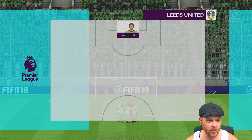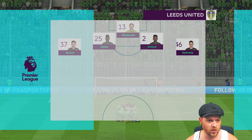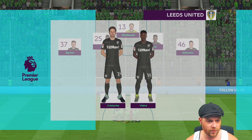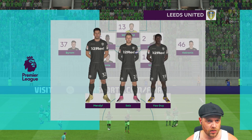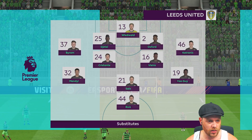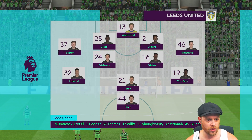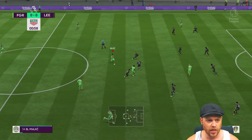Here is the Leeds side: Votovol between the sticks, Byram, Oxford, Tranis, Vieran, Cristante in the midfield, Yalgay, and Ruiz. I don't think there was any of our players. Oh well, let's get into this one.